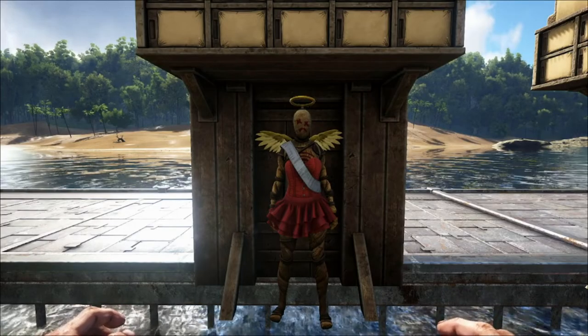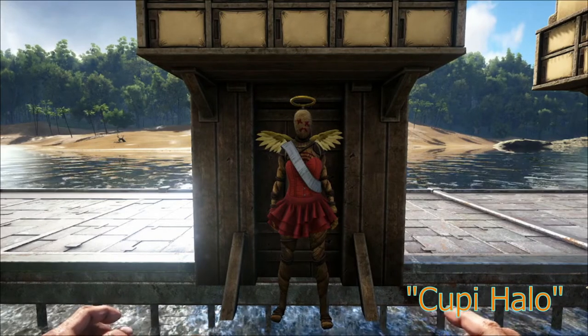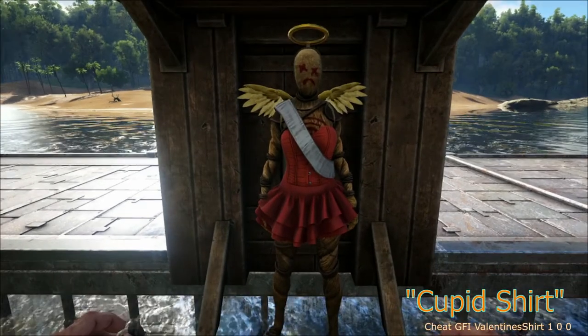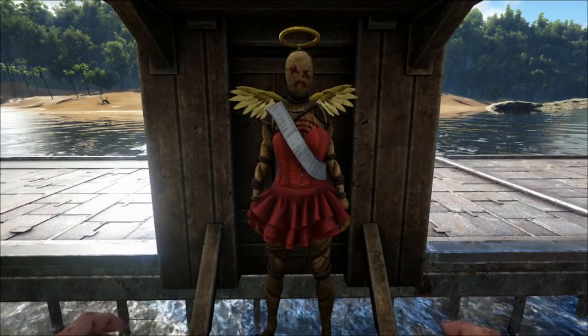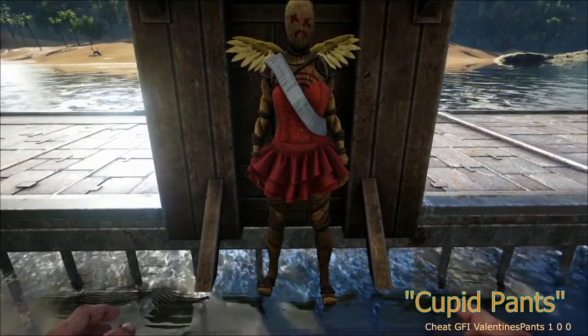Alrighty guys, starting off the clothing we got the Cupid Set. What you got there is the Cupid Halo, then you got the Cupid shirt - the shirt is different on the male, you don't have the corset, you got the sash and the wings though. And then you got the pants which is just a little tutu.